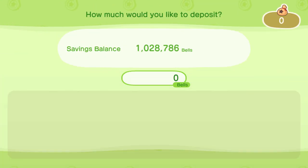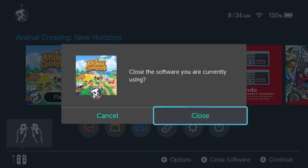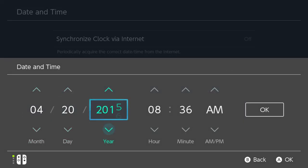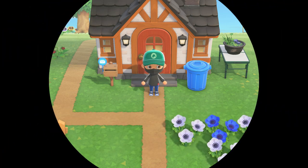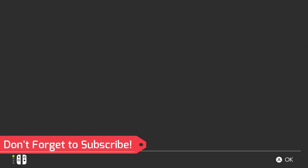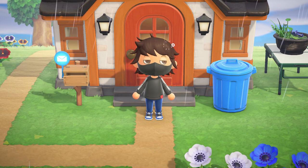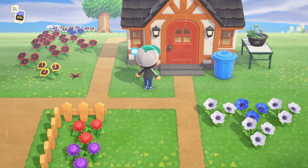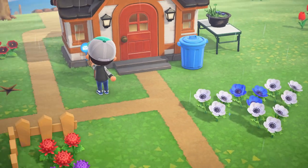Step one: deposit no less than 80,000 bells into your savings account, then save your game and exit completely by closing the software from your Switch home screen. Step two: adjust your console time settings by turning off automatic sync and adjusting the time to 20 years in the past. Step three: launch the game, immediately save and close, then close the game again from the Switch's home screen. Step four: adjust your console time settings again by time leaping forward 20 years, or you can turn automatic sync back on. Step five: launch Animal Crossing New Horizons and check your mailbox — you will have received a letter notifying you of almost 100,000 bells worth of interest. You can repeat this process as many times as you'd like, although stay tuned for the negative consequences portion of this video so you stay informed on how to do this method properly.